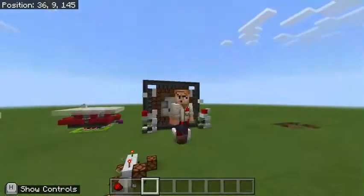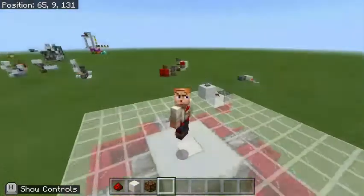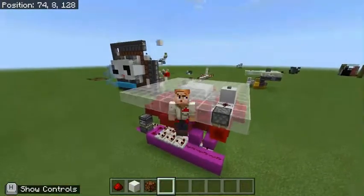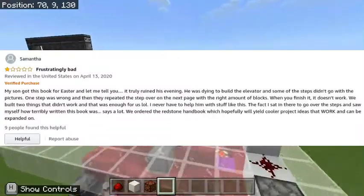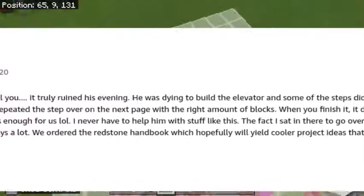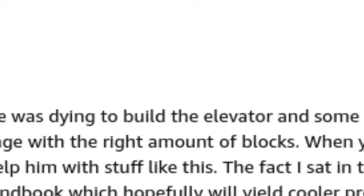In any case, thank you so much for clicking on the video — it's time for us to look into things. Our first redstone contraption, inspired by a one-star rating, is from Samantha, who gave a one-star rating on Mojang's official redstone handbook, stating that it was incredibly difficult to follow the directions in order to build an elevator.